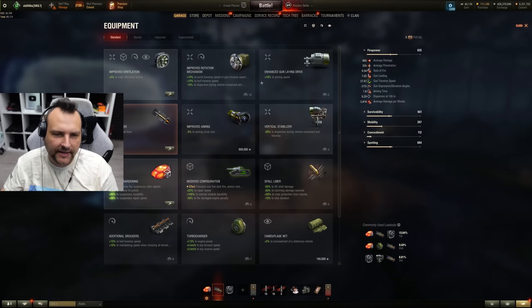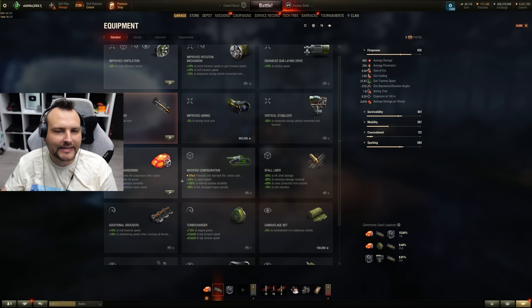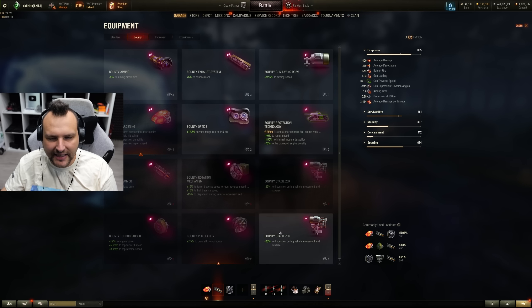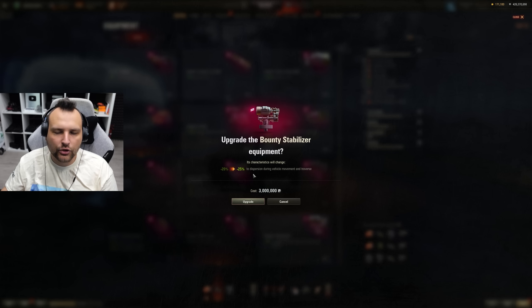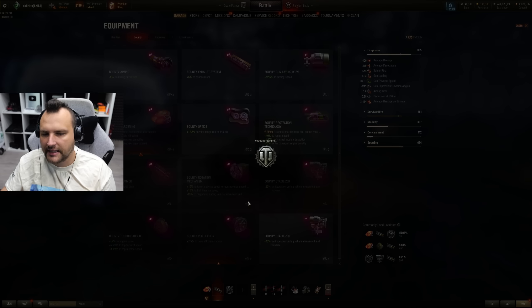First things first — what are the differences between equipment? Standard equipment is pretty much the base equipment in World of Tanks. Everyone should use at least standard equipment. After that, we have bounty equipment, which is better than standard equipment, but in order to make it better you need to upgrade it. It costs 3 million credits to upgrade it. Non-upgraded bounty equipment is equal to standard equipment, so I would recommend upgrading it.